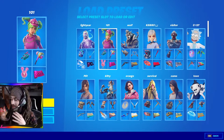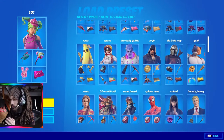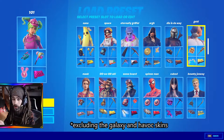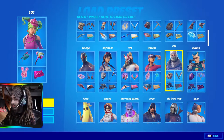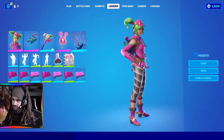Let me explain why I have them set up this way. The first five rows on my locker presets are all Battle Pass skins. Once those seasons of Fortnite come and go, you can never get these skins again. One of them is actually a Twitch Prime skin, but you can't get that either — it'll never come back.